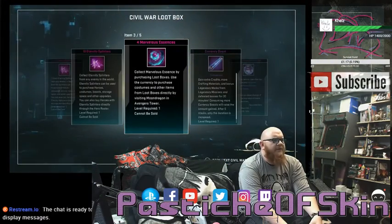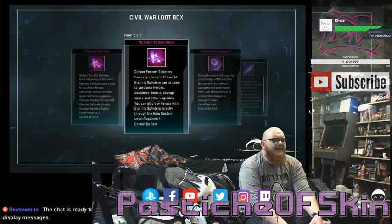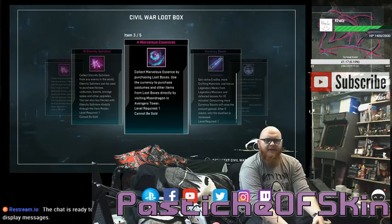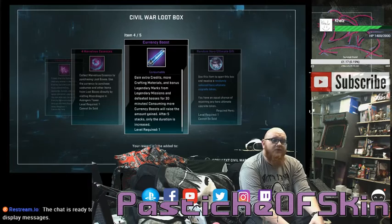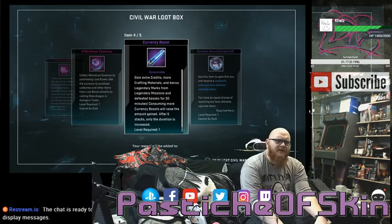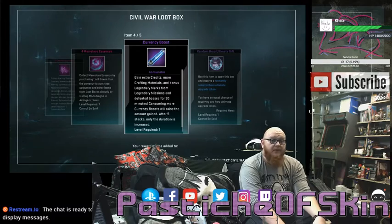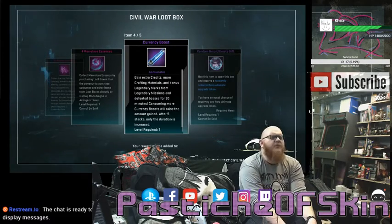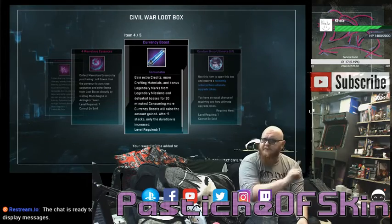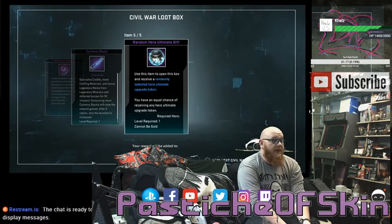Box ten: two Eternity Splinters, ten Eternity Splinters, four Marvelous Essence, a currency boost, and a random hero ultimate gift token. There's a lot of splinters in this box so far. I'm not heavily offended by the drops — any boosts are always welcome. Currency boosts especially: if you run with a stack of those on patrol, your Legendary Marks boost really well because you're just running from boss to boss constantly. Still on three costumes.